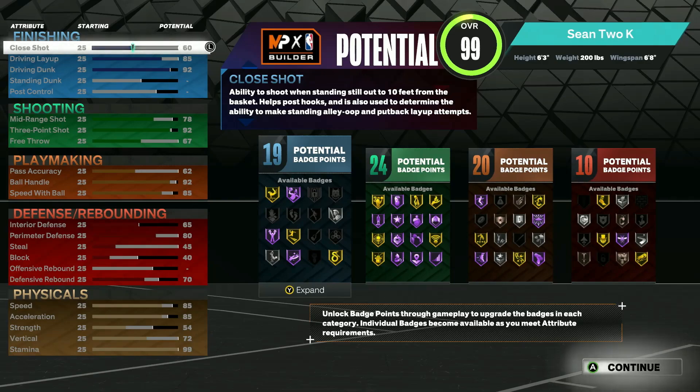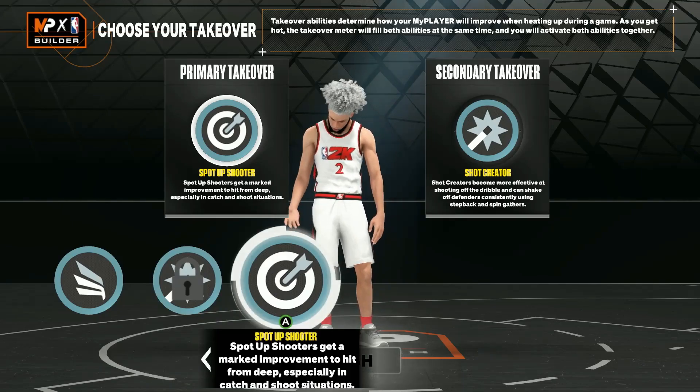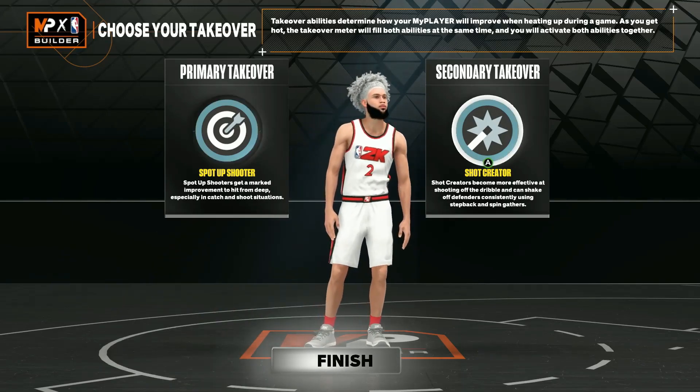We have access to the Kyrie Irving layup package, Steph Curry layup package — a lot of layup packages unlocked with that 85 driving layup. We also have a 92 driving dunk, so we get every contact dunk in the game except big man dunks. For shooting, we have a 92 three-pointer — that's overpowered, honestly overkill. With a 92 ball handle we get every dribble move in the game. We still save enough attribute points to max out interior defense and have an 80 perimeter defense. Physicals are very good — stamina at 99, speed at 85, acceleration at 85.